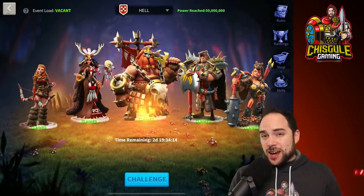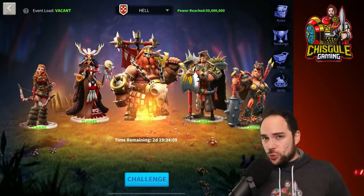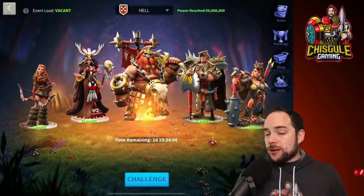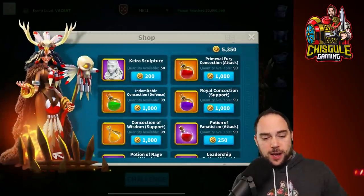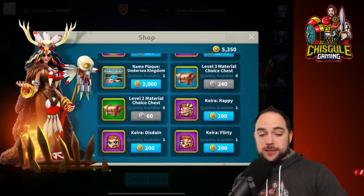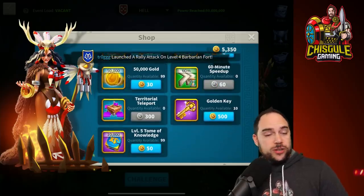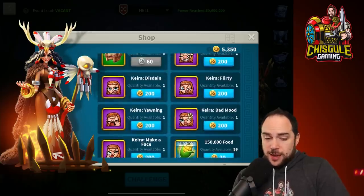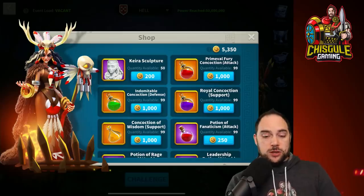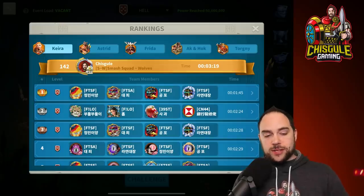Hopefully you found this detailed guide on how to take down Torgni very helpful, and it'll get you some value as you cruise through this final boss in the Soroli Crisis. They could add more bosses later, but for now we're having a grand time clearing out this shop — we've maxed out our Kira, we're starting to work on cosmetics, and every week we max out those material crates.